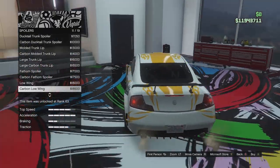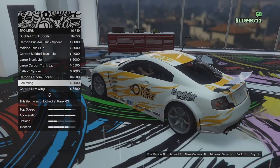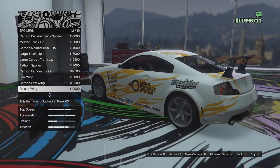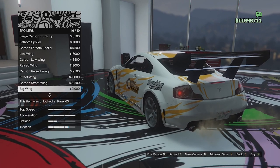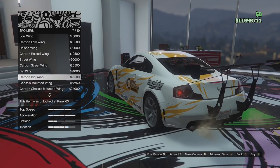We've got the carbon low wing — there's a gloss carbon and a matte carbon. We've got the raised wing which is quite tall, carbon raised, street wing, carbon street wing, big wang, and carbon big wang. Then we've got some rear-mounted ones which I'm not a fan of.